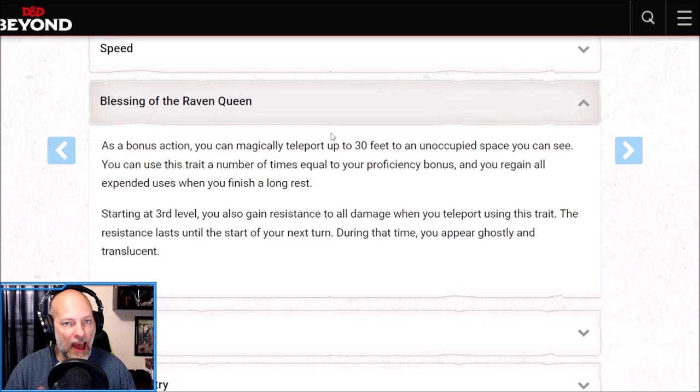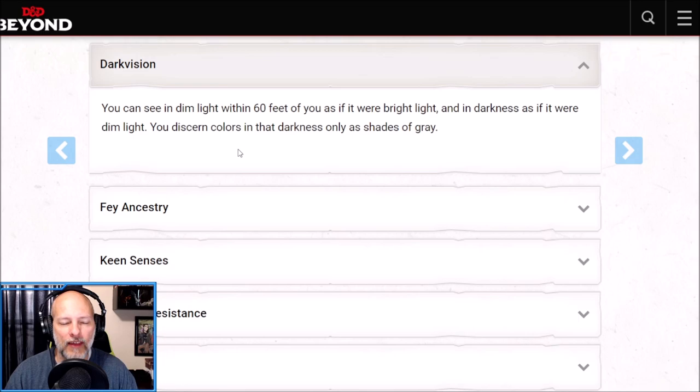We can use Blessing of the Raven Queen twice from levels one through four, and three times once our proficiency bonus increases at level five. Better than Misty Step: once we hit third level, teleporting using this trait grants resistance to all damage until the start of our next turn, which puts it over the top. As a Shatterkai elf from the Shadowfell, I'm tying the backstory to the Raven Queen and Rexiel the Risen Deep working out a deal — maybe a joint custody agreement over Demira.